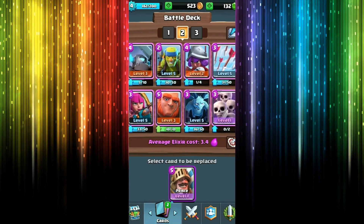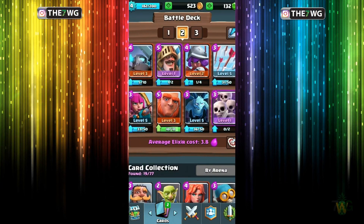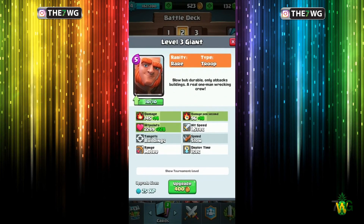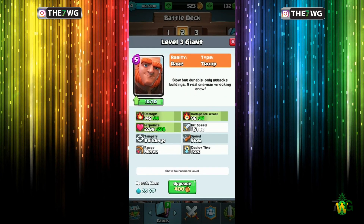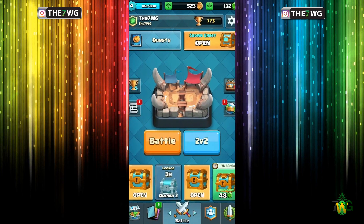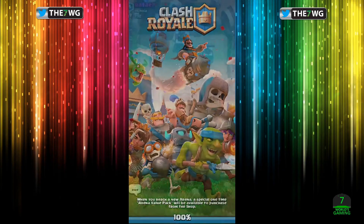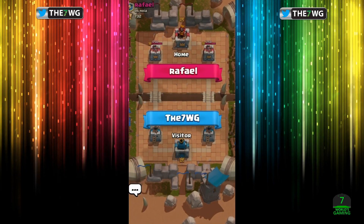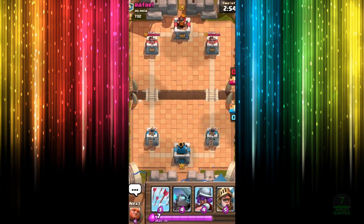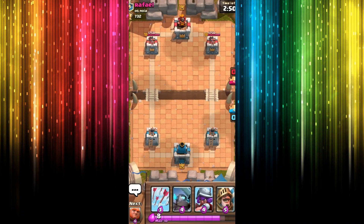Goodbye goblins, you were helpful for like one second. We didn't even use you, man — we didn't even freaking use you. Alright, let's get to try a new card — we get to try our new epic card. Alright world, here we go — Bone Pit Arena 2. Yes, I'm still very new to this game, that's what I'm letting you know. If you got some tips, please let me know in the comments below.